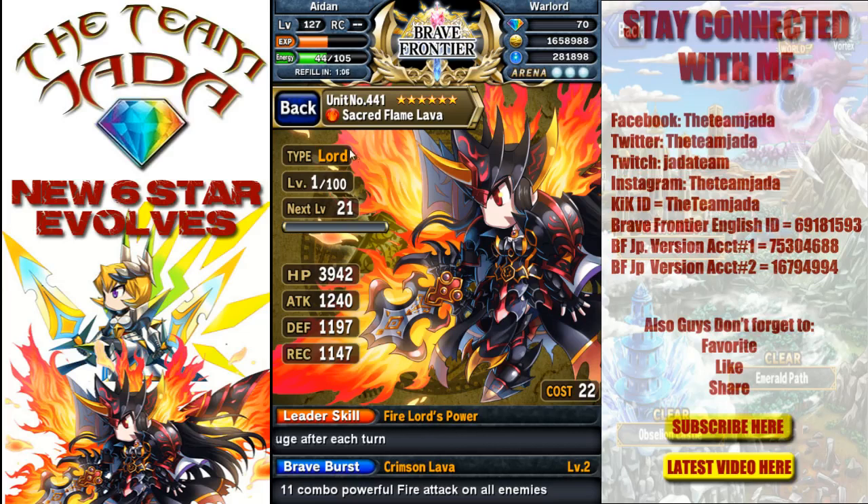Let's check out her leader skill first. Brave Burst: 11 combo powerful attack against all enemies. The leader skill gives a 50% boost to attack power for fire types and fills the BB gauge after each turn. That is amazing — you could use her as a leader and she's going to boost your party's BB gauge quicker than it would normally fill up.